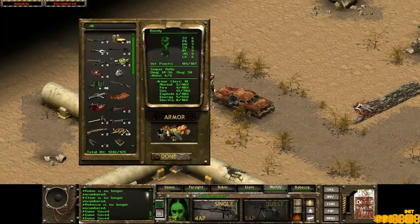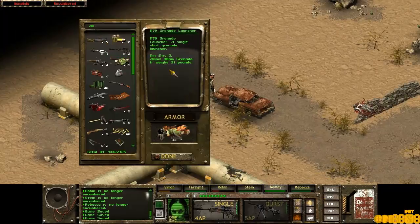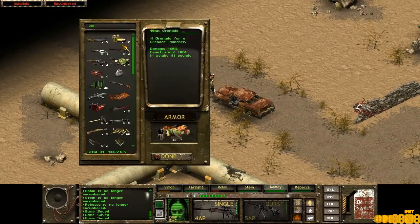If we check Mandy's inventory right now, we can see the stuff they used against her. The M79 Grenade Launcher with a whole lot of grenades, which are really heavy. They do quite a bit of damage but as we saw in the combat, they're really inaccurate. So that's not very good.